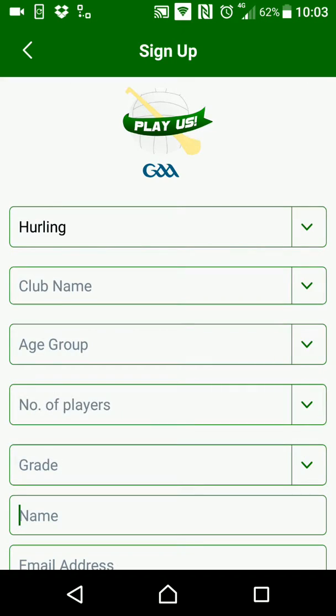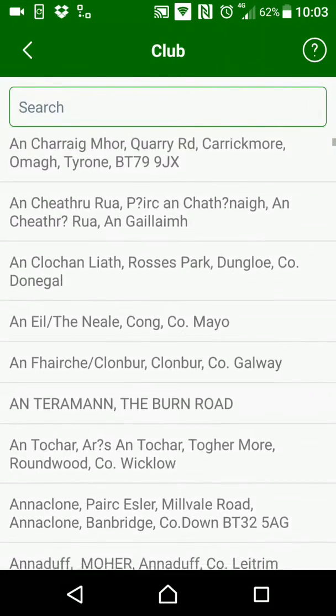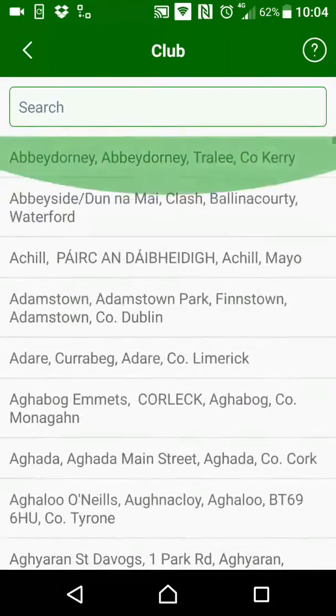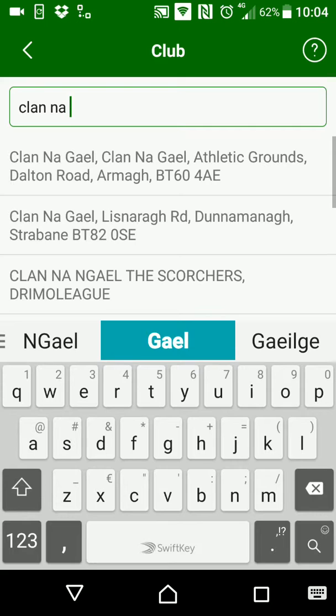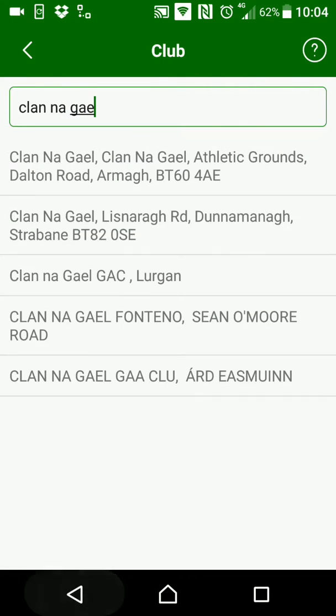You pick your code and your club name. The club name is important — you need to pick the right club name with the right address. There are a lot of clubs in Ireland that have the same name but different addresses. For example, Clonagail: there's a list of Clonagails, so we need to pick the right one.